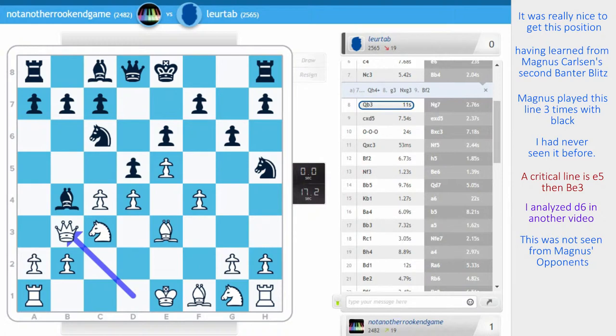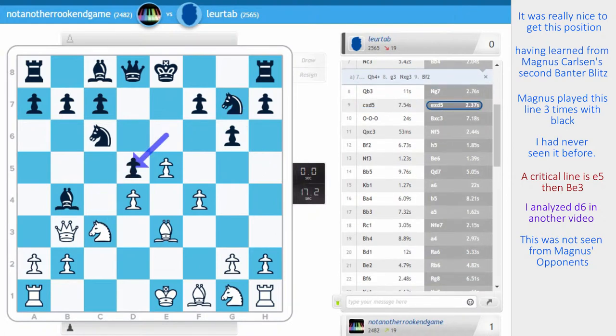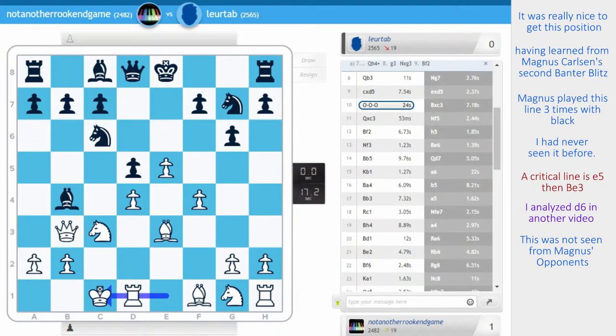Attacking d5. Knight g7 makes sense, rerouting to f5. Take, take. Maybe he could take with the queen and get a slightly worse endgame. Pawn takes was chosen. And now castle queenside — why not? As aggressive as possible.